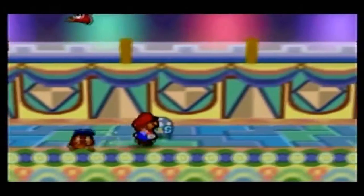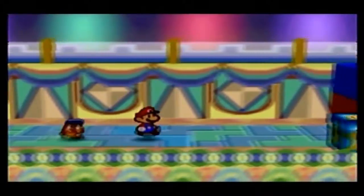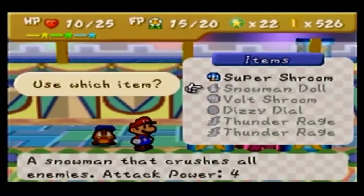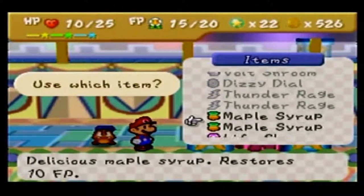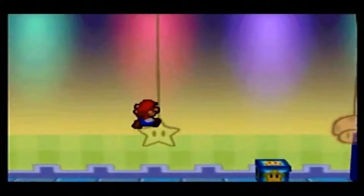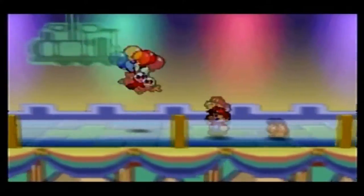I welcome items, yes I do, especially if I happen to need them. Let me see what we got here: Super Shroom, Snowman Doll, Volt Shroom, Dizzy Doll, two Thunder Rages — we gotta use some Thunder Rages. I mean, I bought them for the trip for a reason, and it wasn't just to look at them. I know they look shiny — they're yellow. It's like we have Zeus's bolts here.